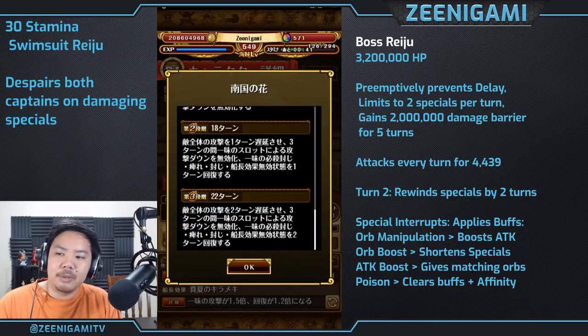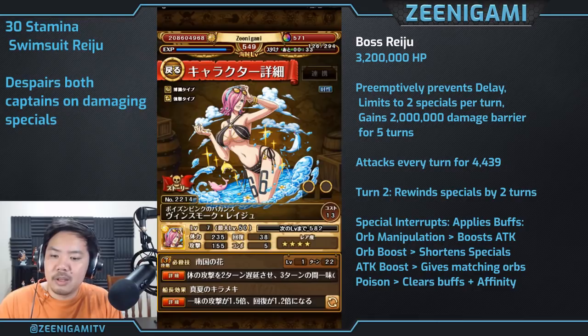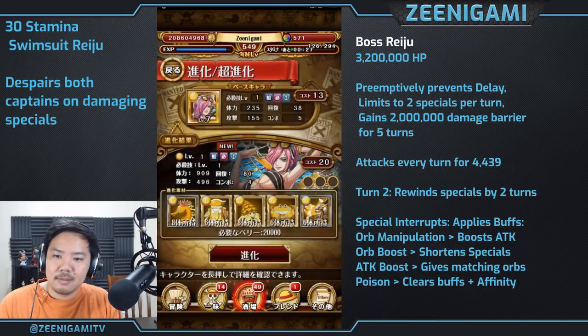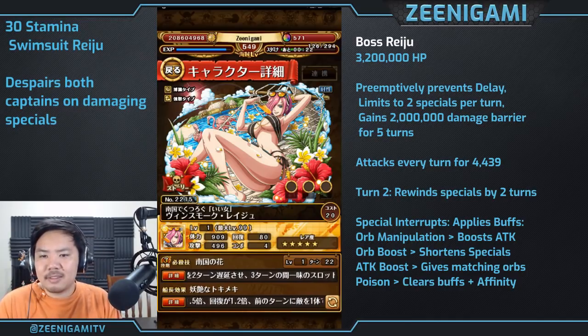Her sailor ability reduces silence on herself by 3 turns, so you can always use her as a 2 turn silence reducer, 2 turn delayer, 2 turn paralysis reducer, and 2 turn bind reducer. She has three sockets and great evolved art.